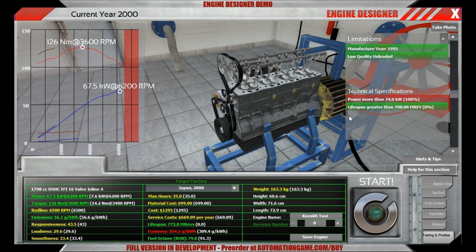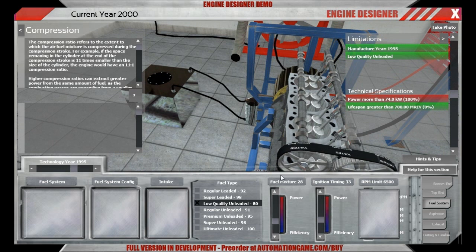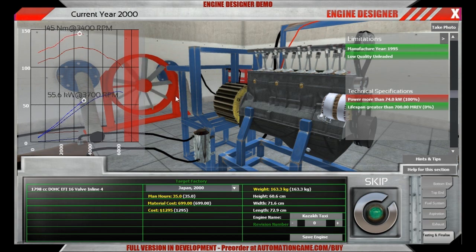But how do we get back our power? I can show you one option and that is fuel mixture. If you run a very rich fuel mixture you will achieve a higher power rating but also you will consume more fuel of course. Another effect of changing the fuel mixture to high settings is that you further reduce your RON requirements. So if we just run this engine now, let's see what happens — you can see we start out quite a bit higher. While the shape of the curve doesn't change, it just scales.